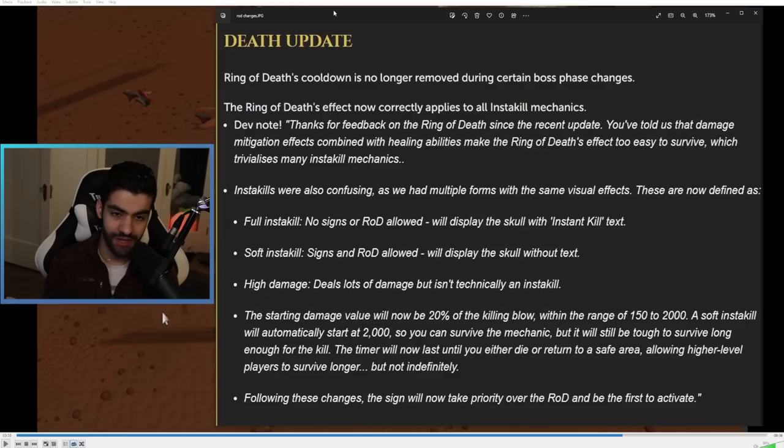Just three weeks after buffing it, RuneScape absolutely eviscerated the Ring of Death. On January 9th, when the Ring of Death was initially buffed, it really changed the game. Every single PvM meta was shattered because you could throw on a Ring of Death and tank just about every large hit or insta-kill in the game. This was fantastic for less experienced players as it gave you a lot more breathing room to learn tough mechanics. And in the endgame, maybe not so much, but people had sort of started to get used to it.